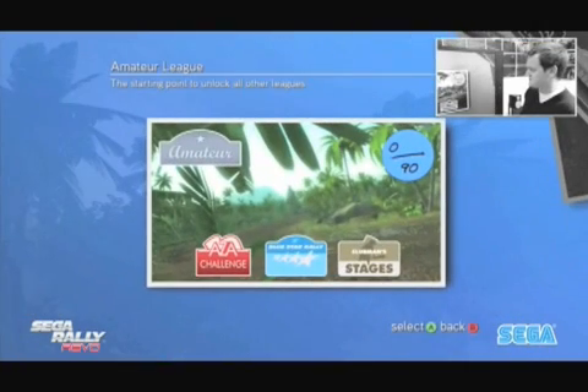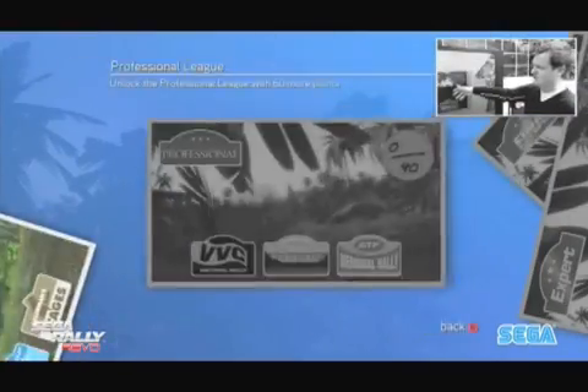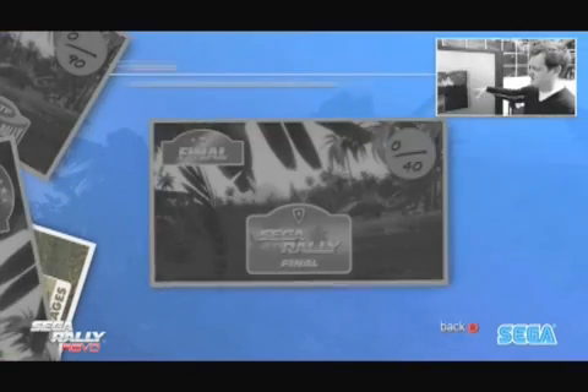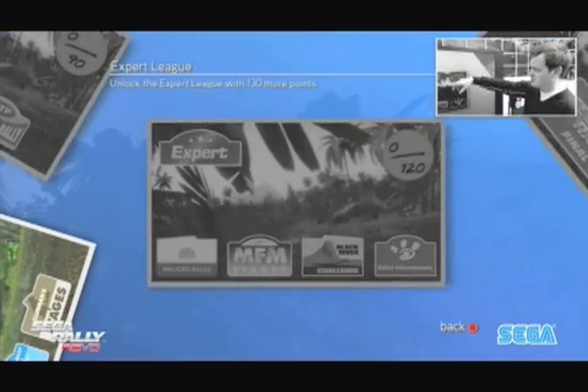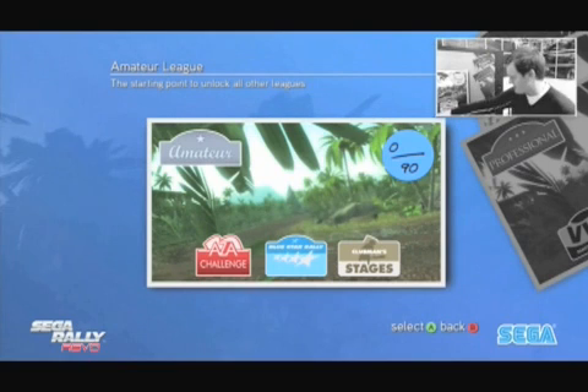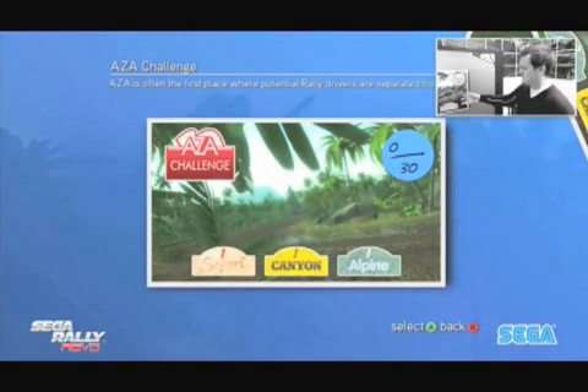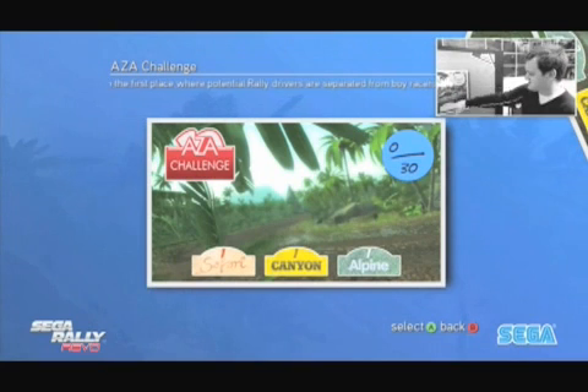If I go into the Premier Championship itself, it consists of a whole number of different leagues, and again some of them are locked. You start off with amateur and work through professional, expert, and through to a final. You need to score points in other races before you can unlock these, so the amateur league is the only one available now. That consists of a number of different events you can race in, and it shows your points total accumulated so far.